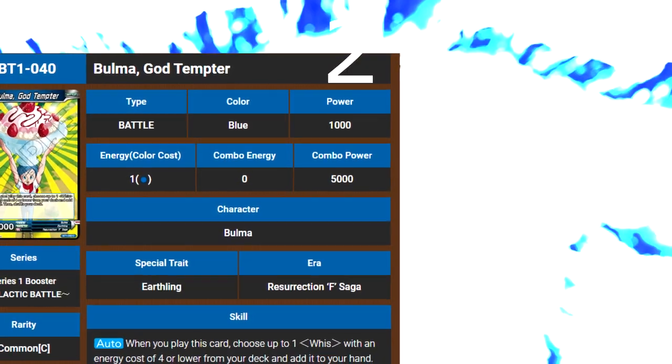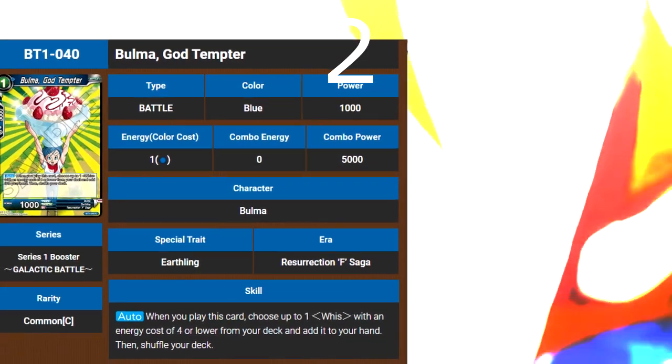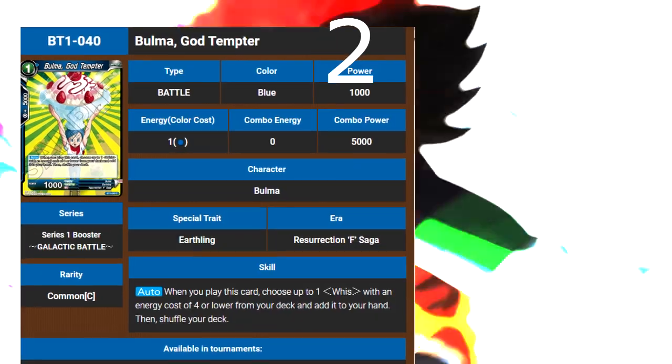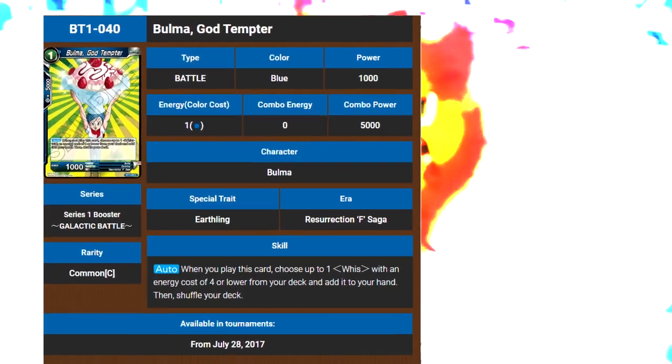Next, we have two copies of Bulma, the god temple. The way she makes a big classic Bulma — that was a Dragon Ball moment right there. Now she finds gods, so we gotta put some gods in this deck.